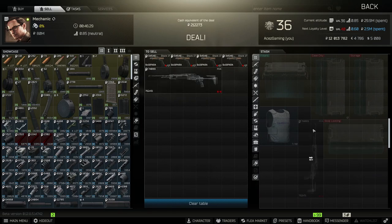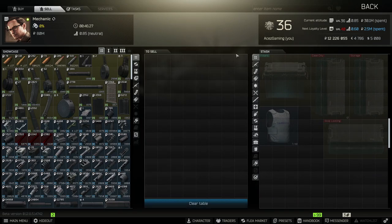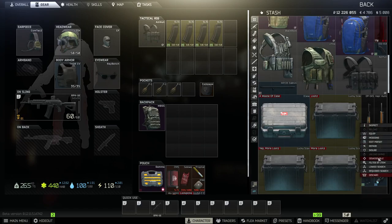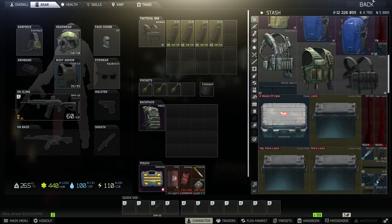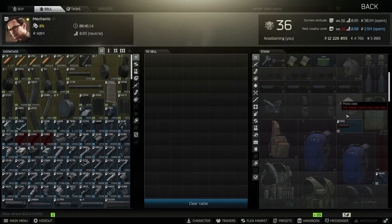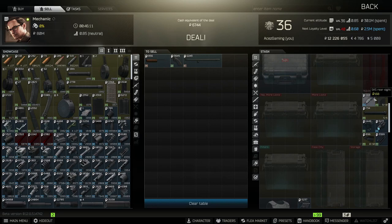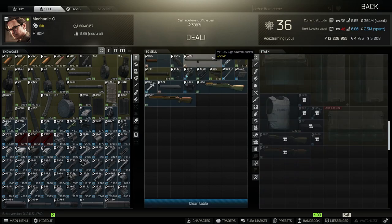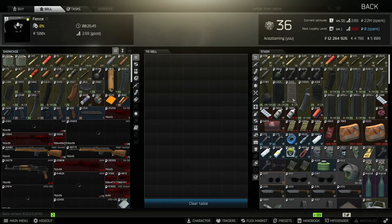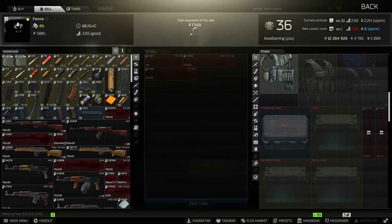74,000 rubles. Now we're going to break down those two — actually three — other weapons that we bought, plus the armor.